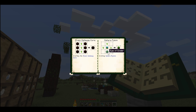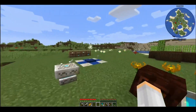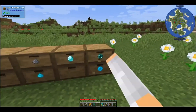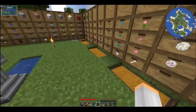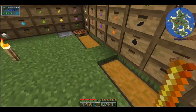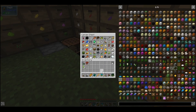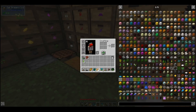So I need an Eye of Ender, which is an ender pearl and blaze powder. I went on a killing spree in the desert and did get some ender pearls thankfully. This is enough because it just takes one.